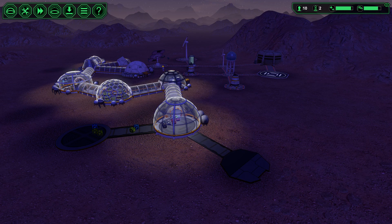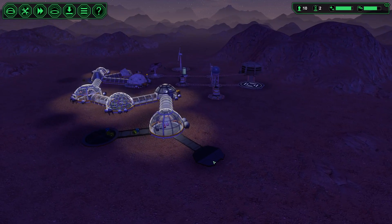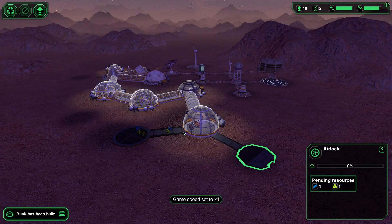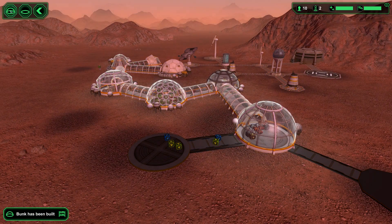Connect it up over here to the storage — people can come in and out in case we do something over there at some point. That only takes one and one. Not too bad. Bunk has been built. Swing back — I really want to get that robot factory.